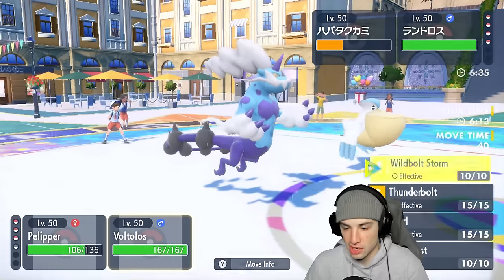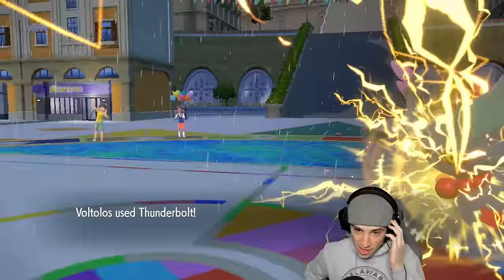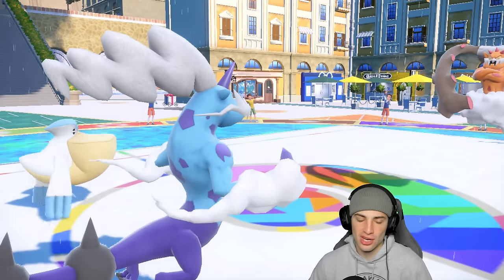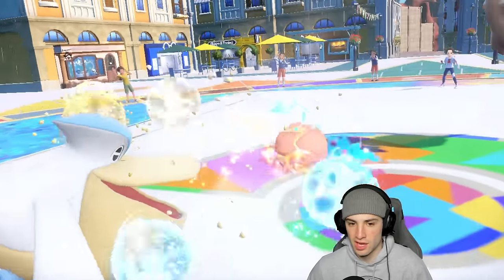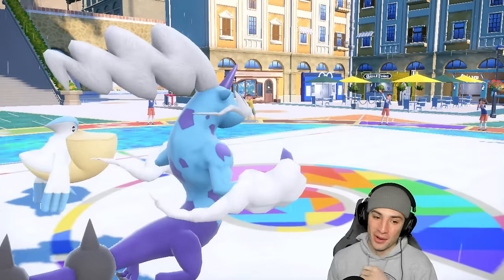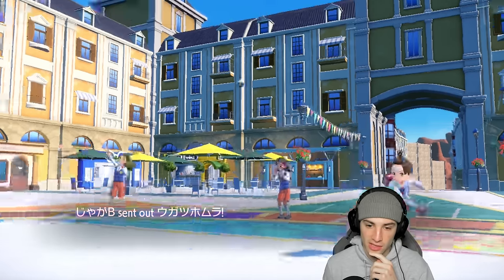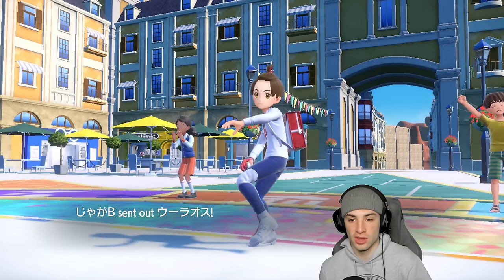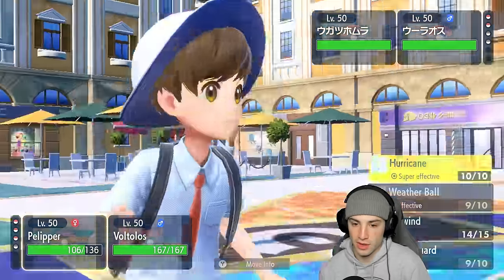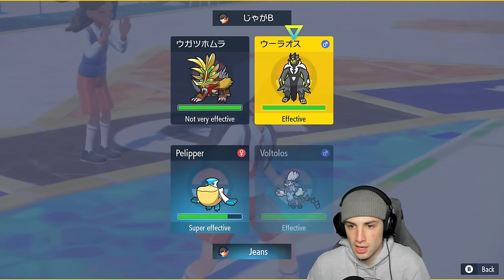Thunderbolt is a safe play to pick up the KO — and we get a crit, but we were killing regardless. They just realized we're Choiced. Pelipper should outspeed — we're minus one but Tailwind is up, so we're all going to fly. We KO — that's a big-time Pelipper KO! Pelipper always coming in clutch. Now we have Tailwind up, Pelipper outspeeds, Thundurus is the fastest on the field. They throw out Gouging Fire alongside Urshifu — the dark one.